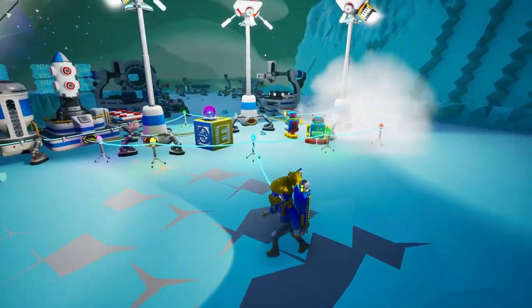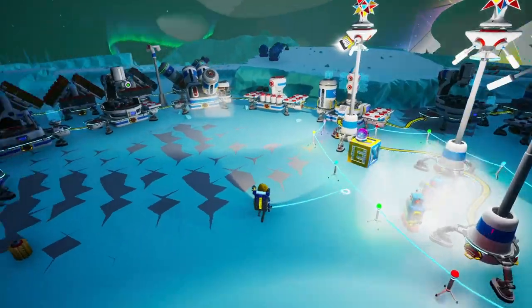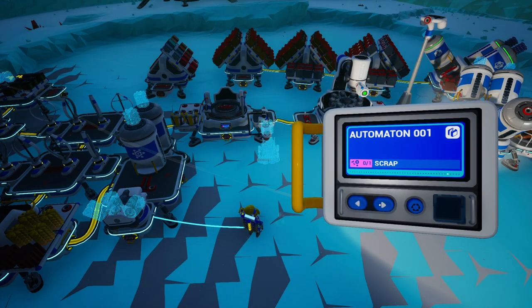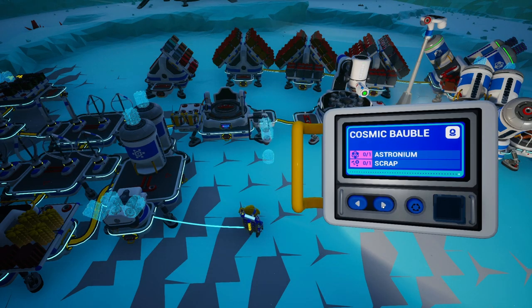Don't mind all of this behind me — this is just from the last thumbnail for the Stellar Object video. If you haven't seen it yet, then I suggest you do. But enough of that, now let's talk about the event items. So we've got the Automation 1 and 2, then we've got the Cubic Objects, Stellar Objects, and the Cosmic Bubble.